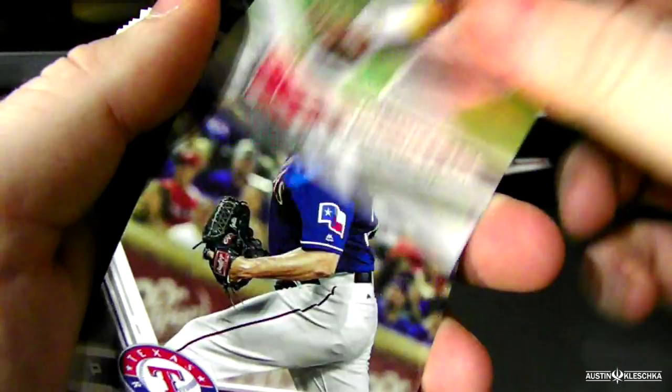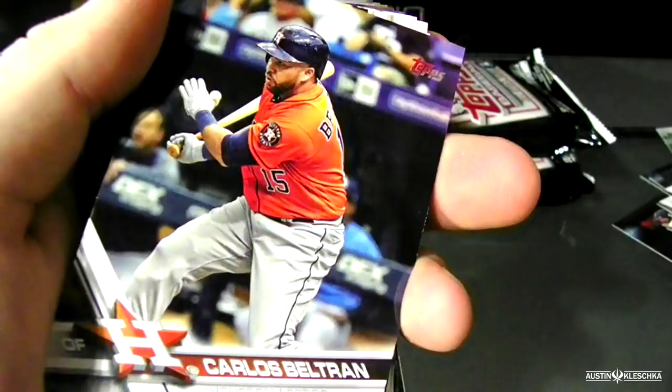Jason Grille. Andrew Bailey. Angel card. Carlos Beltran. Dellen Batances. We're getting some new cards now. Ender Enciarte. Wade Davis. Yeah, these are new. And a shiny Sam Gavaglio — shiny!